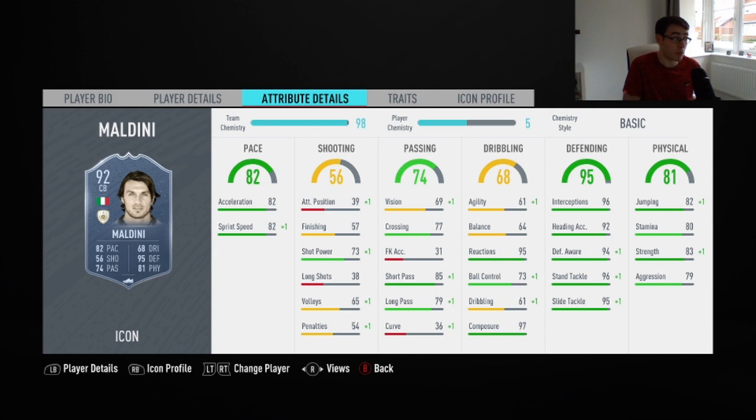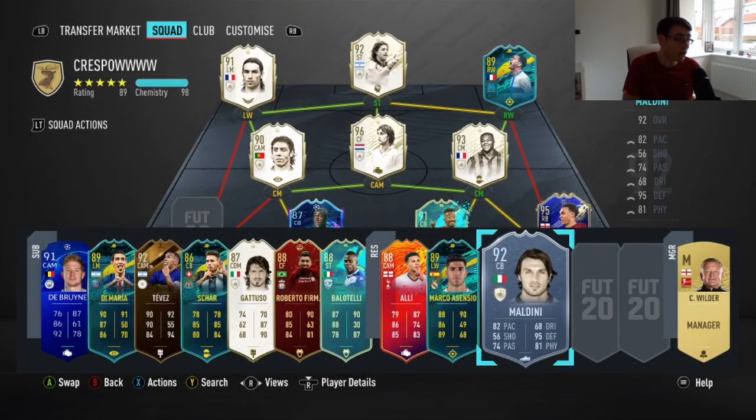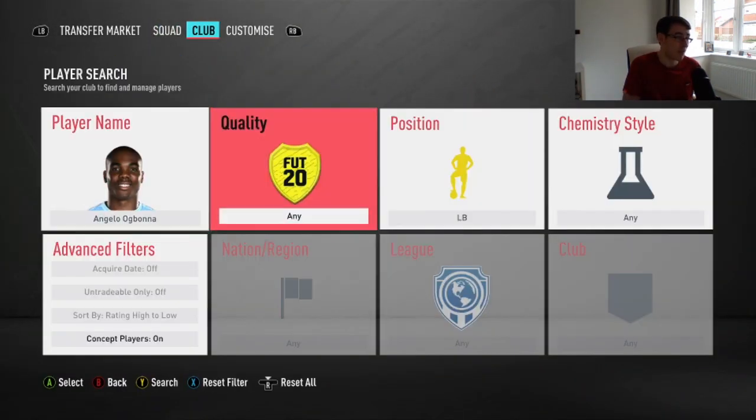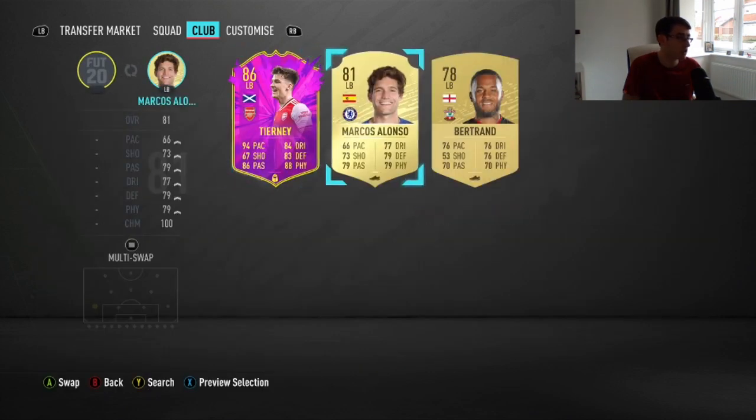Ogbonna is not that far behind Maldini — there's not much between them at all. Obviously Maldini's got much better defending, but Ogbonna's defending is still very, very good. Actually Ogbonna is much better in physicality — certainly in strength and aggression — and has much better dribbling than Maldini. He's a quicker centre-back and actually has better passing stats. You could arguably make a case that Ogbonna is better than this Maldini card.